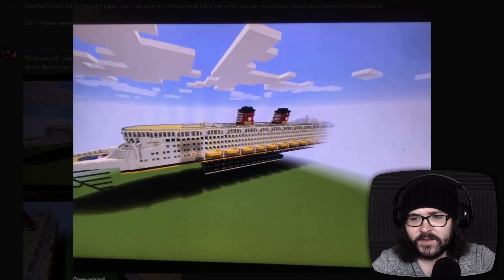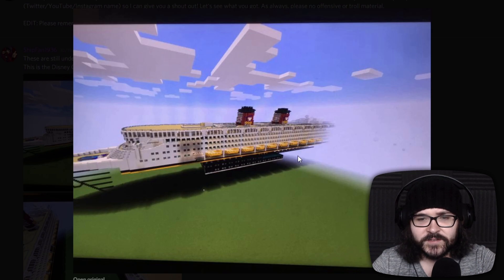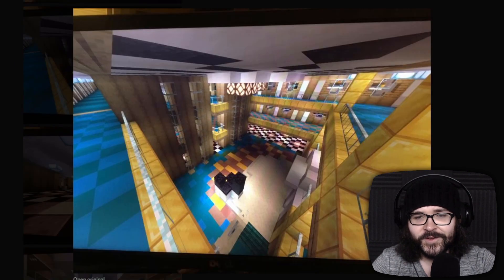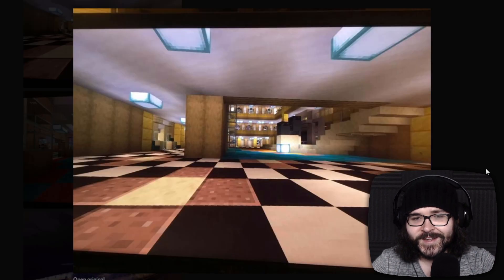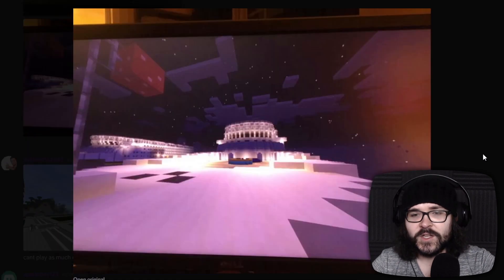Shipfan1936 says these are still under construction — this is the Disney Cruise Lines Disney Magic and Disney Wonder. Look at that. Definitely under construction, still got all that stuff here. But look — you've got all the lifeboats, you've got the upper decks right here, you got the smokestacks. Some interior shots — are these based off the real interiors? Got some glowstones here for the chandeliers. Loving all the different coloring on the floor, this tile pattern right through there. Is this like a stage? Very cool. Loaded detail, very impressive buildings. Cannot wait to see what they look like when they're done.